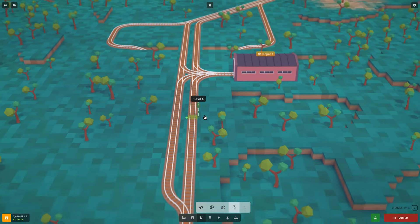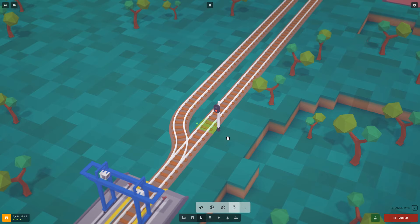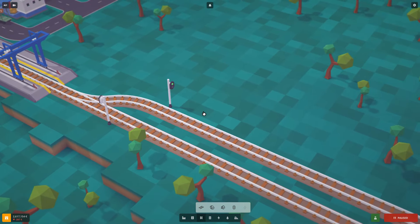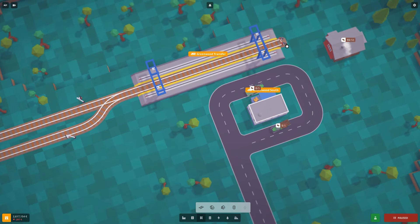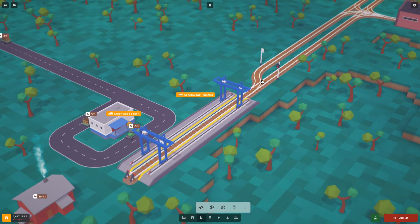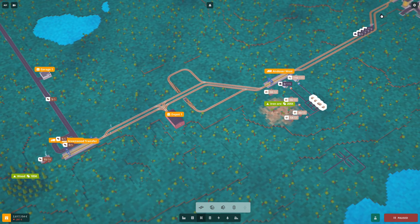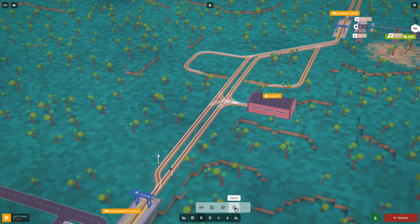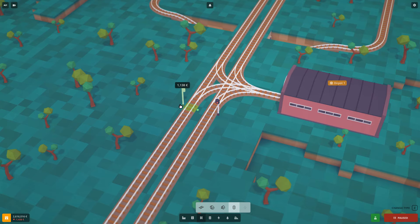Placing a block signal like this ensures the train always goes this direction and not the other. The block starts from where these two signals are and goes to the end of the track — that's one block. Trains always go to the green signal. Right now it's red because there's a train in the block, and the block is the entire track, so we need to split them up.